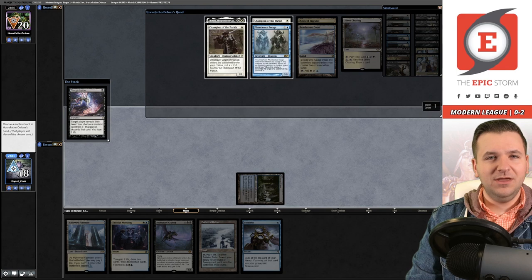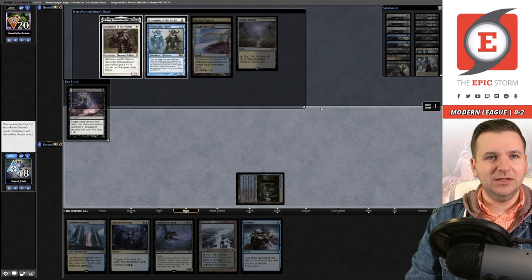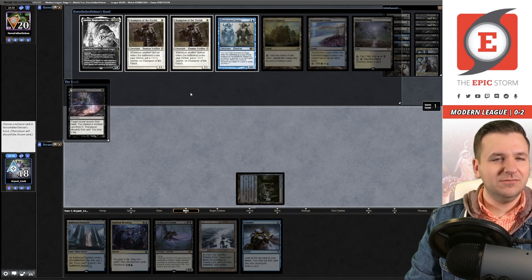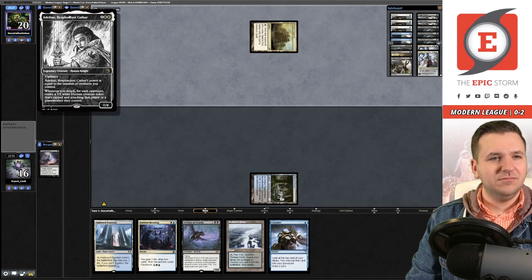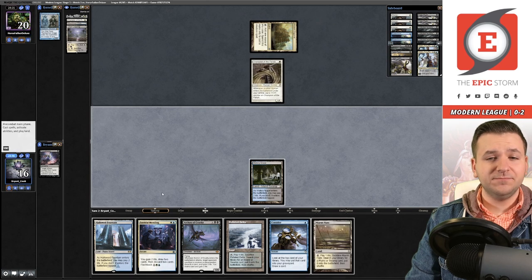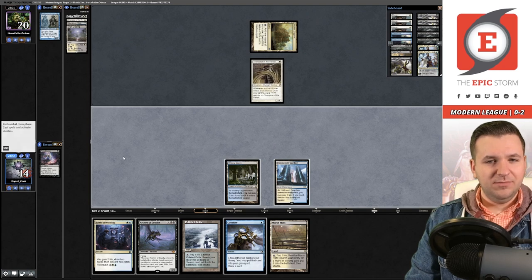In this economy, I guess we are in the 0-2 bracket — a little dig at you Humans players, I'm sorry but you deserve it. I take their Mana image, I guess. They play Unclaimed Territory into Champion of the Parish.